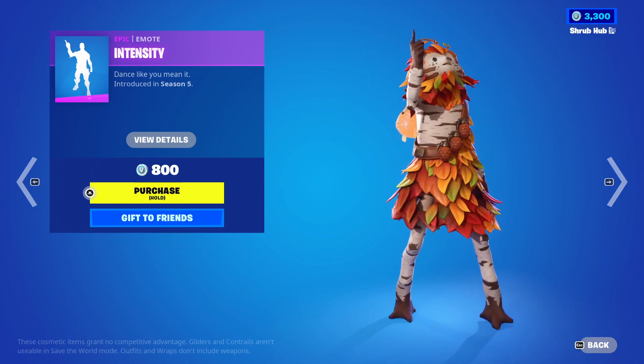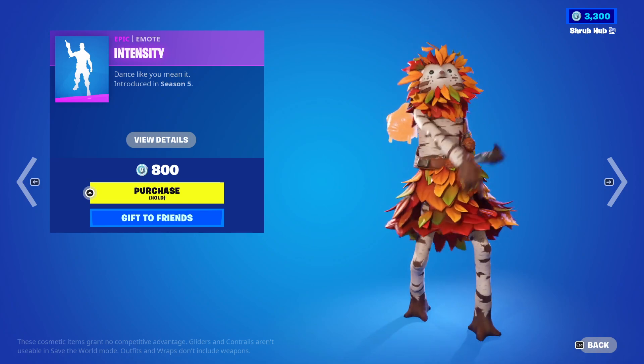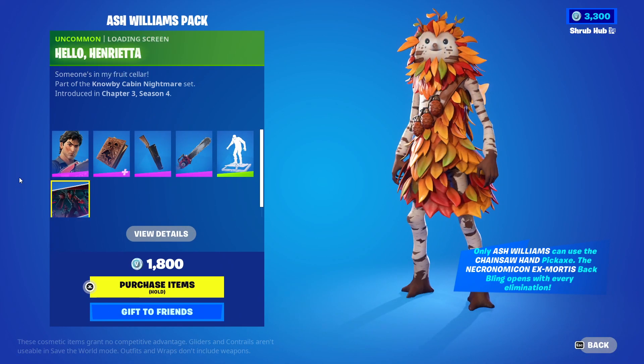Then we have the Ringer's Dink pickaxe from Zone 5 — it's a nice pickaxe. And then we have Tanya's Violin back bling from Zone 4 — it's pretty nice.